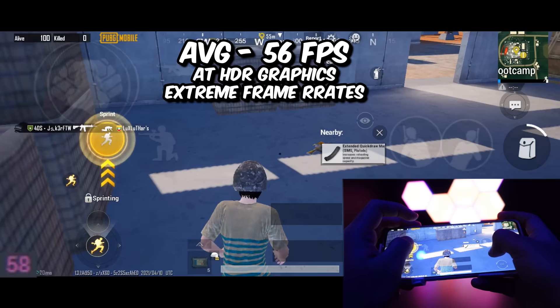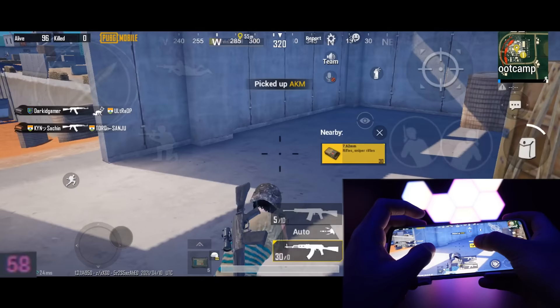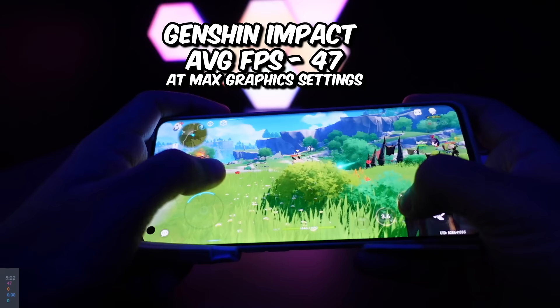On average we're getting about 56fps in Bootcamp at HDR extreme graphics settings, and on smooth extreme the average fps is 58. I think the OnePlus 9 Pro needs some optimization, because we need to hit at least 59fps constant at smooth extreme.